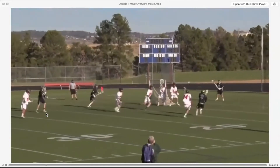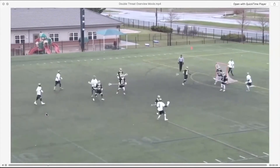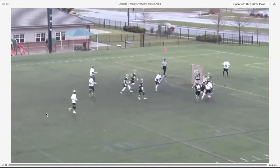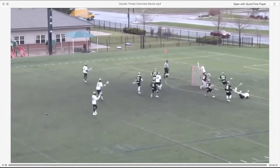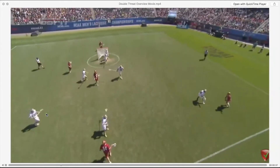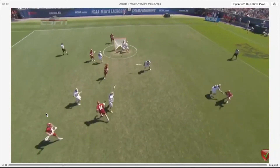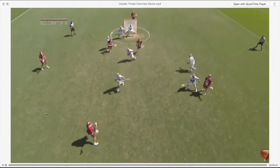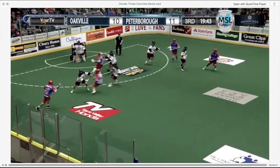This is called a slide dodge — where you try to get your man's feet to actually stop. Watch how close the attacker gets, and he's able to turn the corner. You know you've turned the corner when you can throw the ball to X with your inside hand. Watch this play from the national semifinal: Zach Miller from Denver, a box player, gets so close to his guy, gets topside, swims, comes back, draws the slide — game winner. It's really hard for defenders to guard, and they can't see it coming, unlike long dodges.